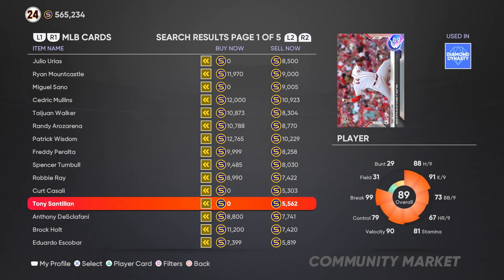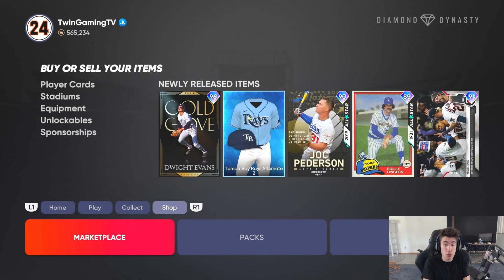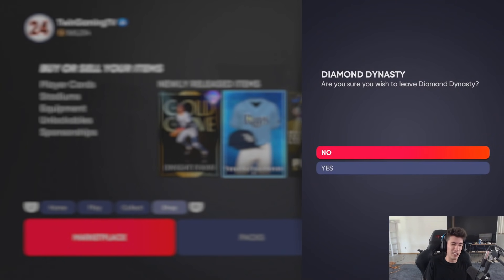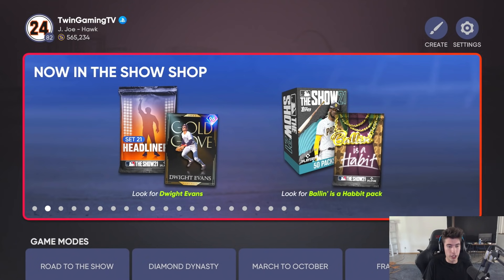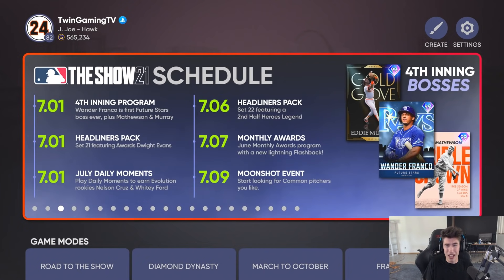I feel like this was one of their better inning programs personally — I really like it. We got some good lower tier diamonds like Jock Peterson and Rollie Fingers. All the bosses are really good. Christy Mathewson's long windup and velocity scare me a little, but look at Cliff Lee and Fernando Valenzuela — they might just end up being really good. Monthly awards are dropping on July 7th, a new headliner is coming on the 6th, and the moonshot event is coming on July 9th.